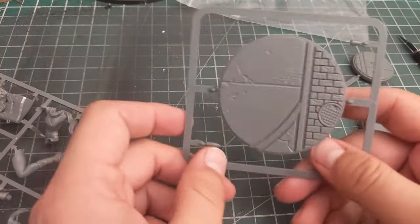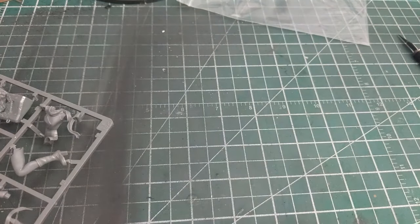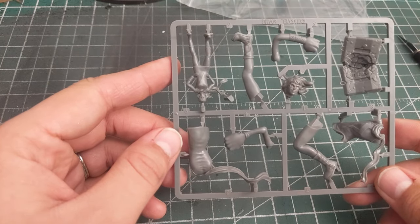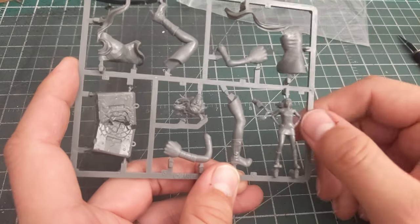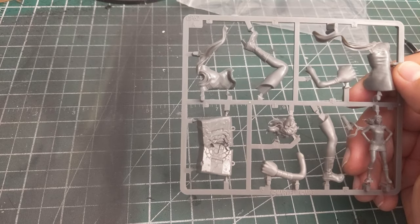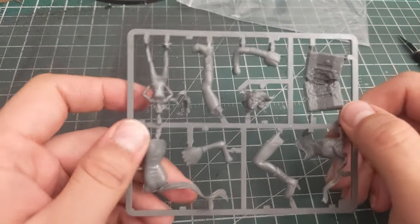Now let's look at the model. First up, the bases — that larger tactical rock base is apparently quite rare to come by, so nice to finally have it. The regular-sized base is there too. Everything else is on a single sprue. The regular-size Miss Marvel is just one piece, very simple. The larger embiggened piece looks clean — the lines are clean and there shouldn't be many mold lines. Everything looks like it should go together nicely.